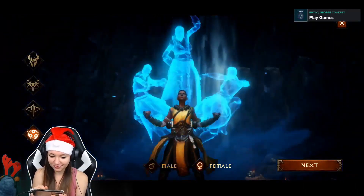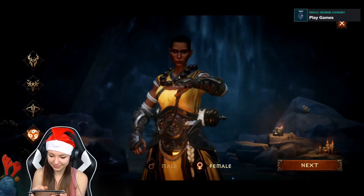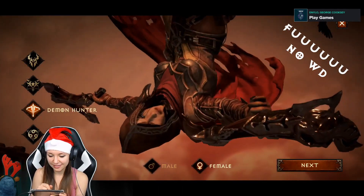Four characters are available right now: Monk, Demon Hunter, Barbarian, and Wizard. Two more — Crusader and Necromancer — will be added soon.